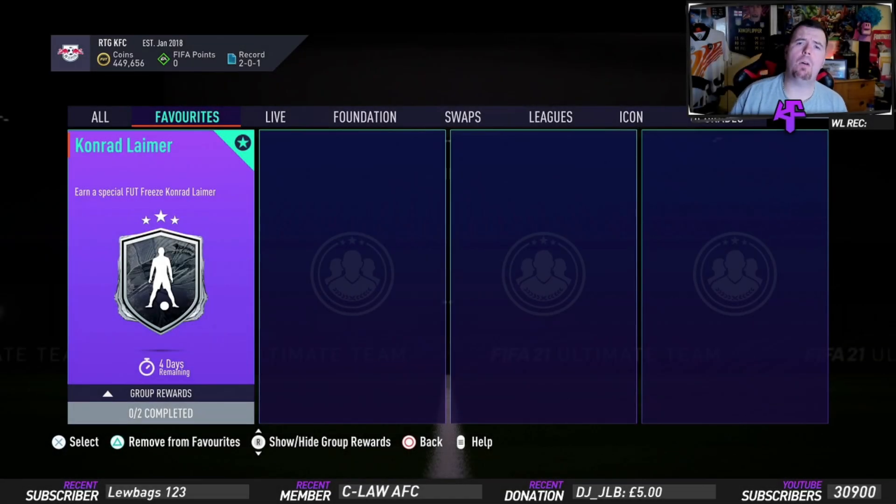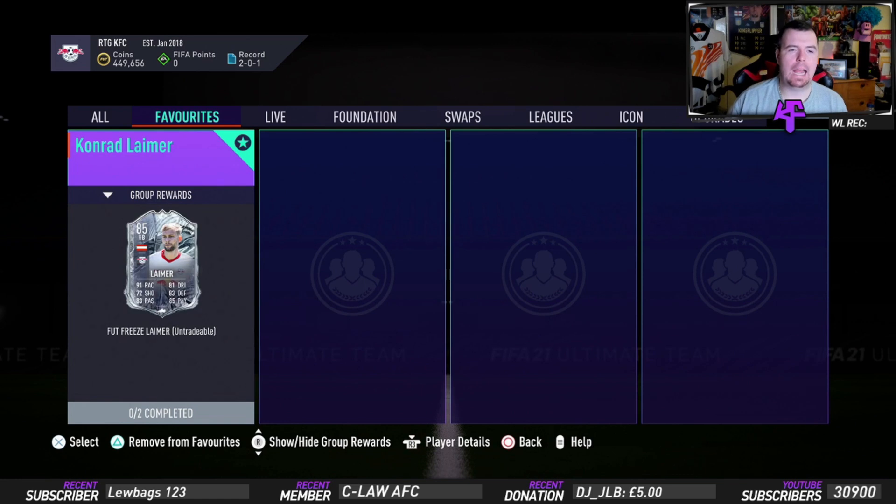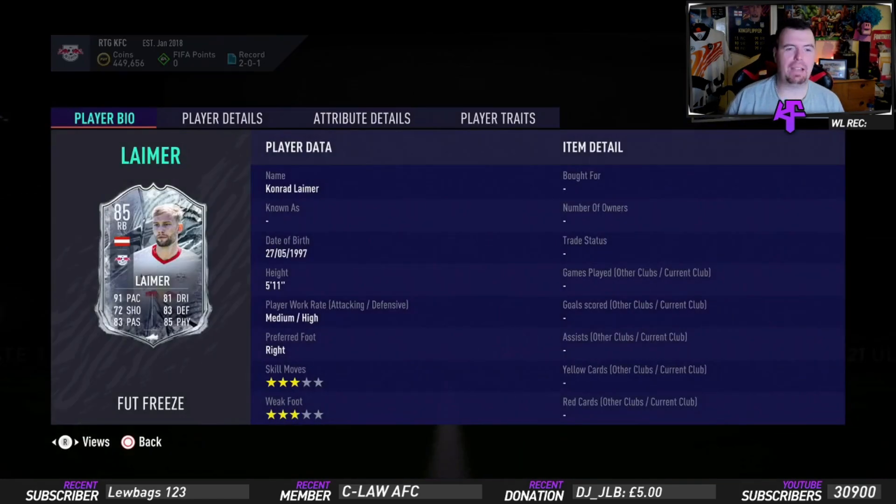Yo guys, what's going on — King Flipper here, welcome to another Fut Freeze SBC player SBC. This time we have Conrad Lehmer, a naughty-looking 85-rated right back with 91 pace, 72 shooting, 83 passing, 81 dribbling, 83 defense, and 85 physicality. Medium-high work rates for a right back — it's already an amazing card without a shadow of a doubt.